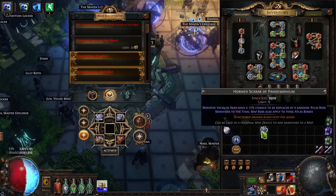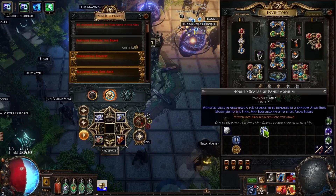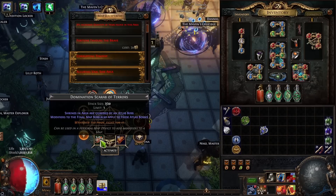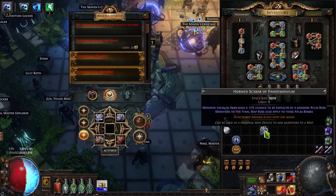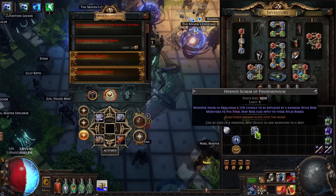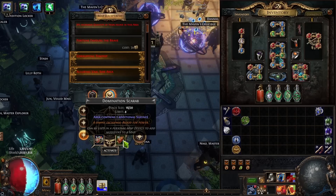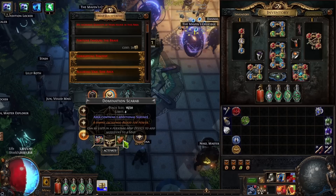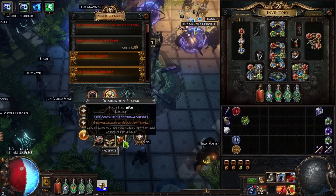It's way cheaper and pretty much does the same thing. The reason we use the Domination scarab is to have the modifiers to the final map boss also apply to the atlas bosses. Since we're using the Domination Scarab of Terrors, we only need one instance of it. Instead of having to kill every single pack and search around your map, you just have to spot the shrine — so it's actually faster.